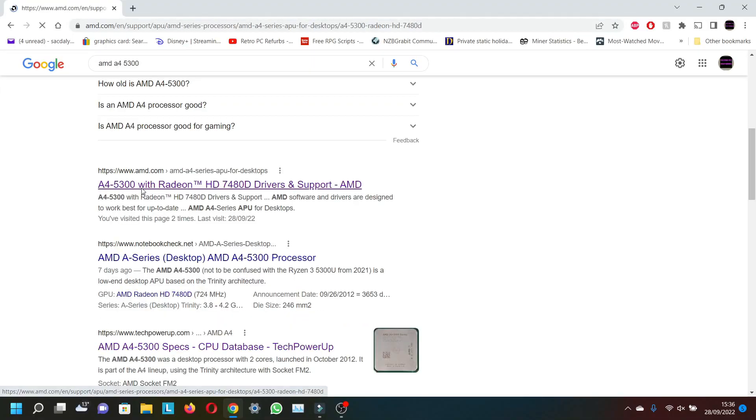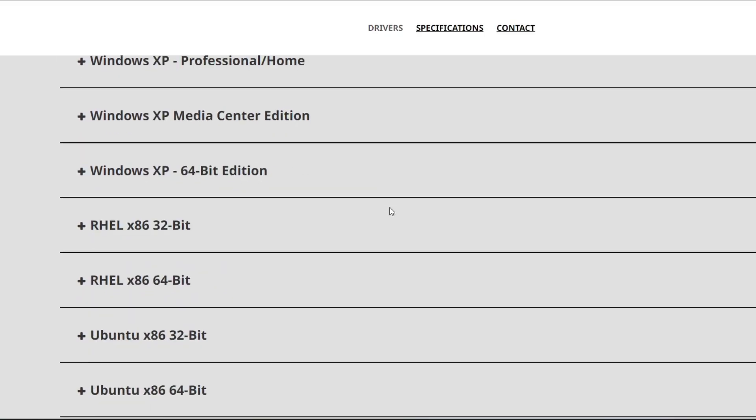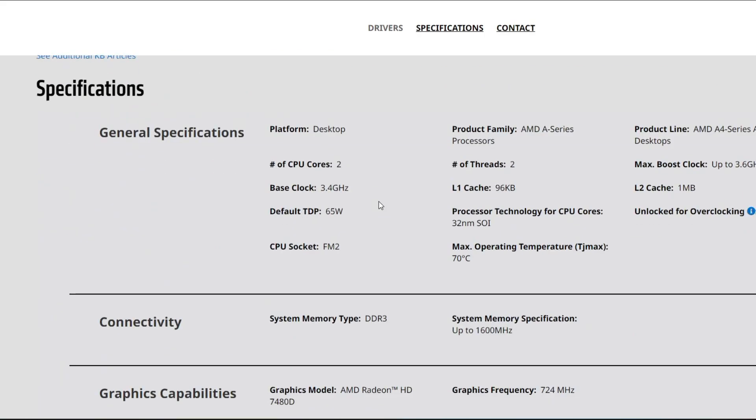These FM2 chips are found mostly in business computers from Acer, Dell, HP, and Lenovo.